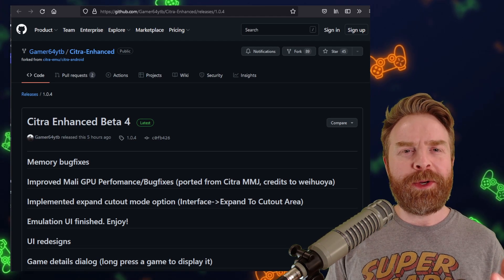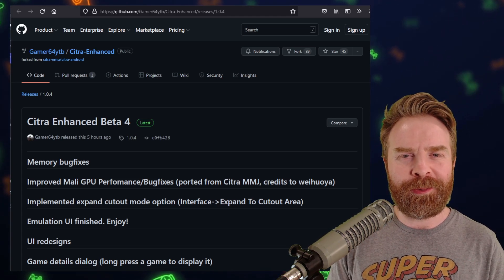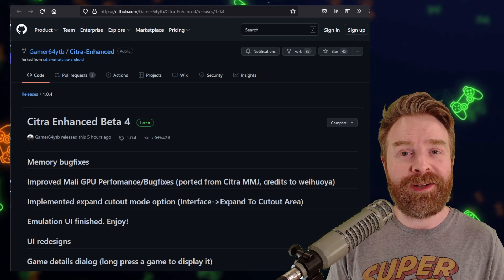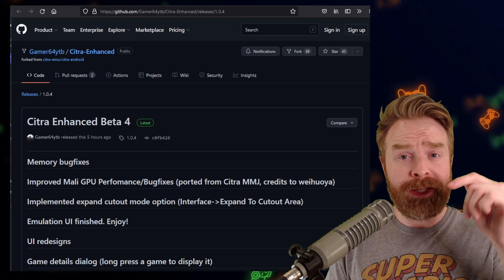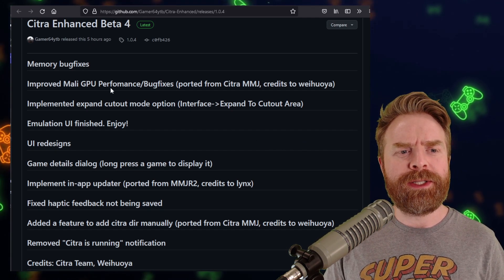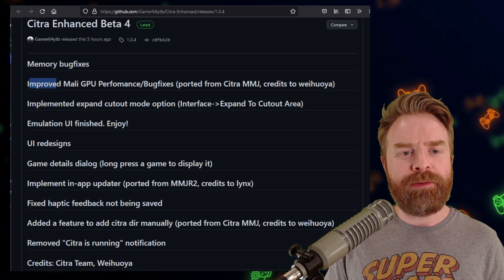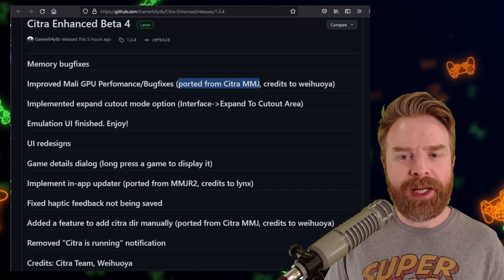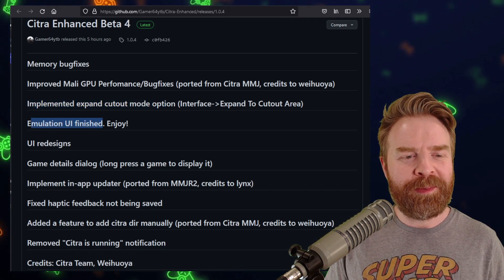Moving on, we're talking about Nintendo 3DS emulation on Android with Citra — just not the version available in the Google Play Store. This is Citra Enhanced Beta, and this is the fourth version of it. Citra Enhanced is a fork of Citra only available on GitHub, so I'll leave a link in the description below. This new version was just released today, and it has a couple of interesting integrations. First up is memory bug fixes. Gamer64 has also improved Mali GPU performance and bug fixes, ported from Citra MMJ. They've also implemented expanded cutout mode option, and the emulation UI is finished, so it looks a little bit better.